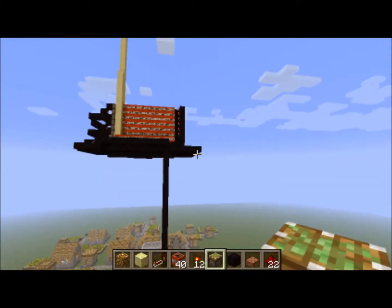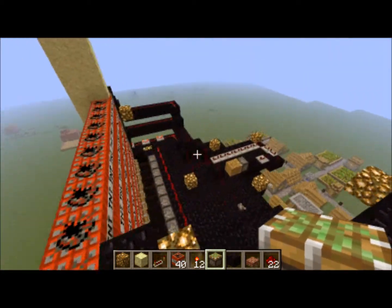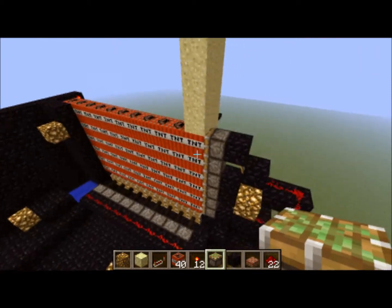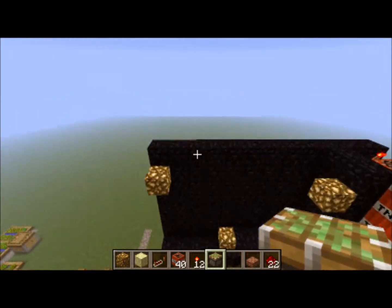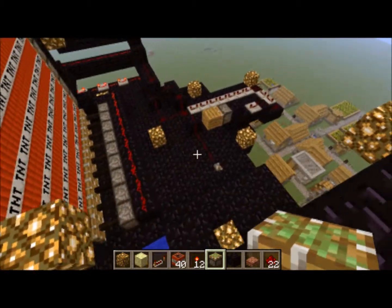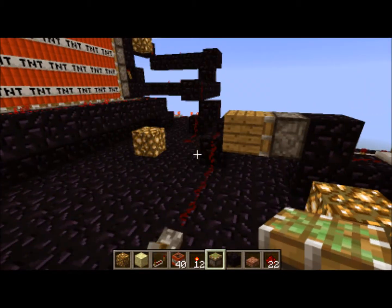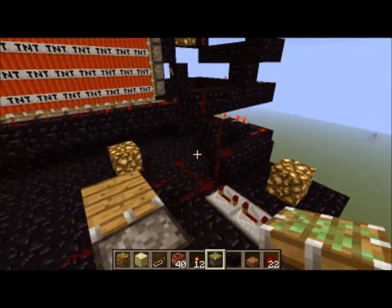Ideally, if this works, you will get to launch 12 pieces of TNT through the cannon before you have to reload. It's built out of obsidian because it's blast-proof in case something goes wrong. But this is in beta testing, so this is the first test of this and I don't know how it's going to go.